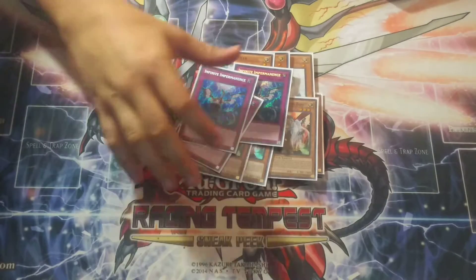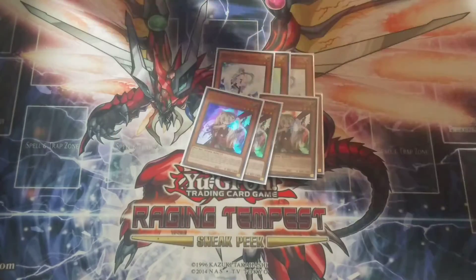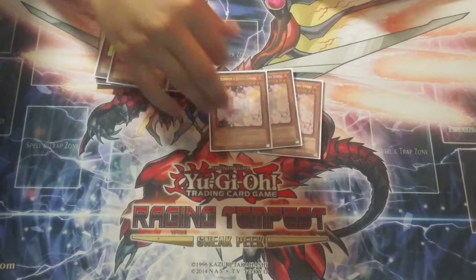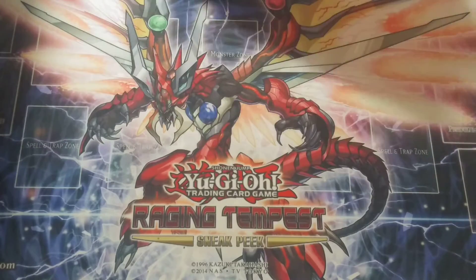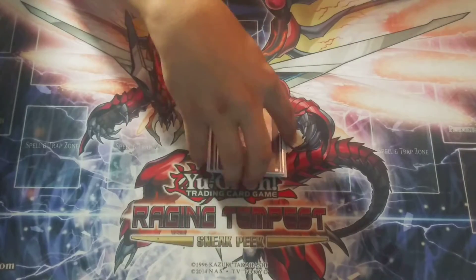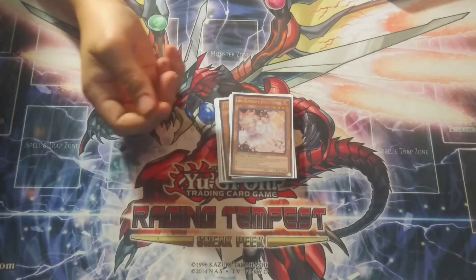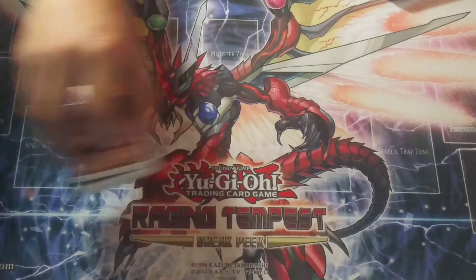These hand traps can just slow down your opponent. These 12 hand traps, I think, are the best right now in the game. Three Impermanence — can't be hit by Called by the Grave. Ghost Ogre is really good against Pendulum and Danger Thunder. Nibiru is also really good. Ash is just the most versatile hand trap. I just want to play hand traps so my opponents aren't going to be able to play the game if I lose the die roll. This deck is full of one-card starters, so I think 12 hand traps are really needed.